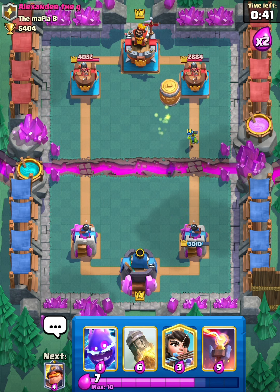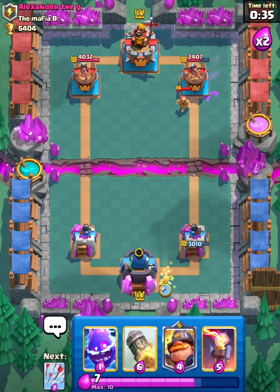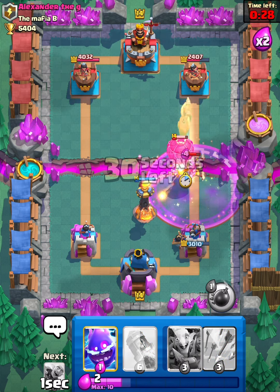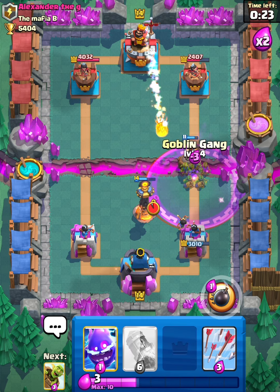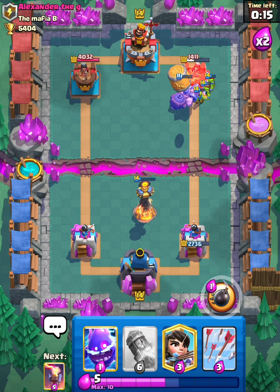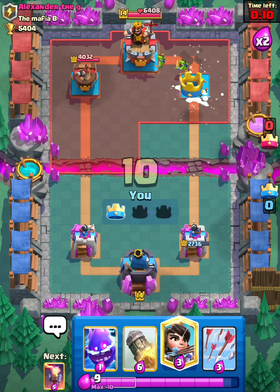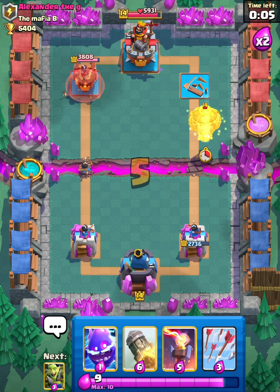Go Goblin Barrel again — hopefully take down his tower. He goes Wizard. Princess to the back; we should be alright. Is he going to place Balloon again? Yes, he does. Let's just Inferno Tower and Mighty Miner. Does he place his Minion Horde? Nope, he Tornadoes. Let's just Goblin Barrel — that should be tower down. Oh, he misses the Freeze. Alright, that is tower down. Ten seconds left, and looks like we won.